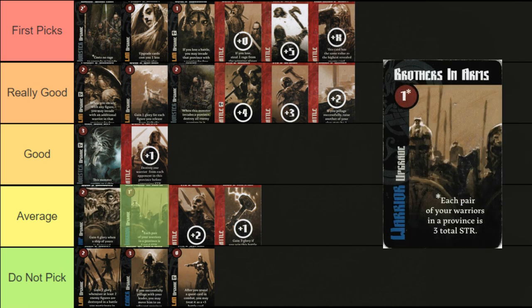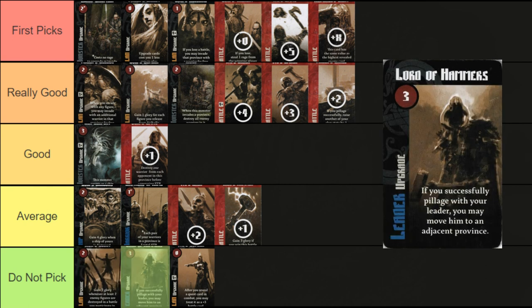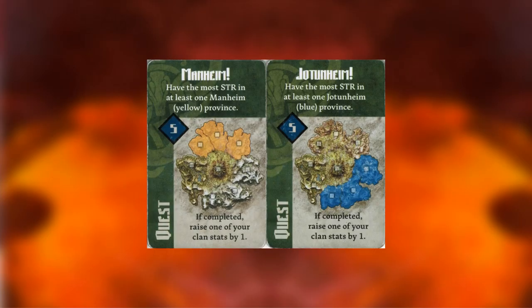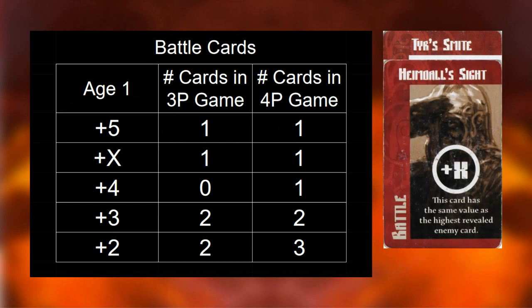Brothers in Arms won't add too much strength to your army — most cards can be picked ahead of it. Thor's Glory doesn't give enough points for its up-front cost. Lord of Hammers makes your leader cost 3 more Rage than necessary for very little benefit. Tyr's Domain turns your valuable quest cards into average battle cards — don't do this. Quests can generally be taken towards the end of the draft, or when there is a hand with no other good cards. Make sure to grab 1 or 2 for the flexible stat increases. Battles in the first age are very straightforward with no traps or hidden tricks. Plus 5 and plus X are the strongest battle cards, while plus 4 and plus 3 will still have a meaningful impact due to the low amount of units on the board.